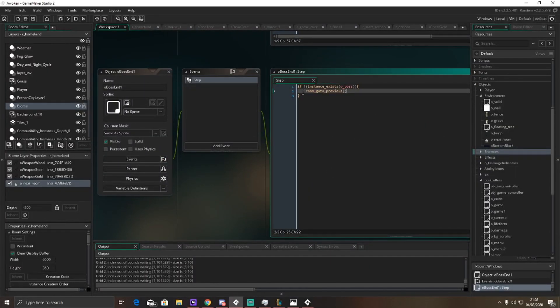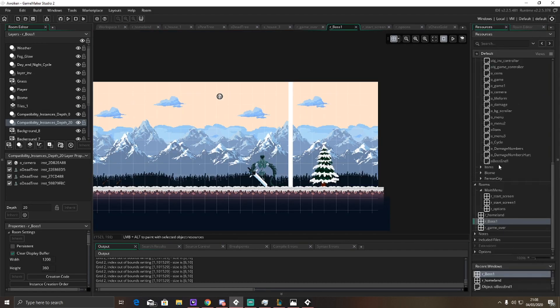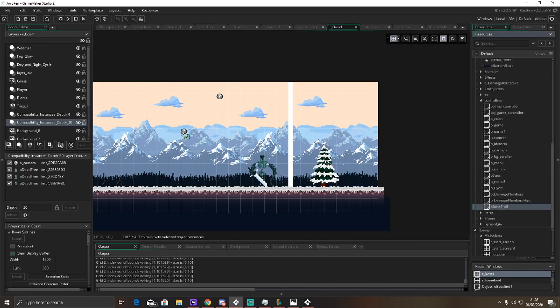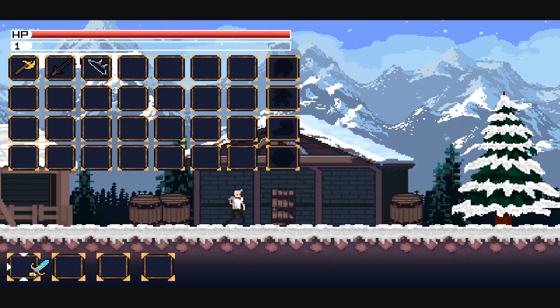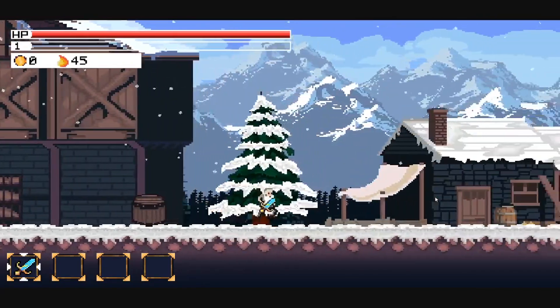Let's see what's wrong here. I know what's wrong — that's a little bit dumb. I went ahead and forgot to add the boss end controller. So I went ahead and fixed that little issue of forgetting to add the actual controller into the room.